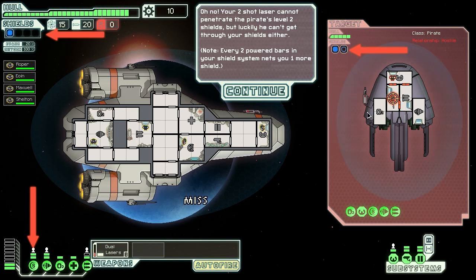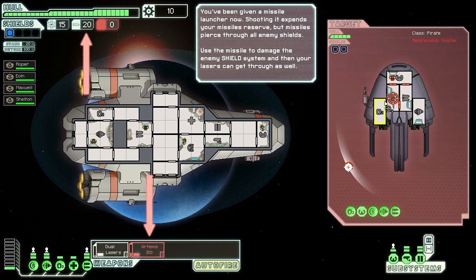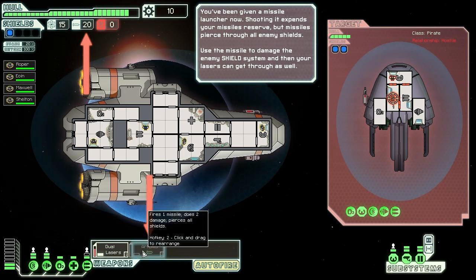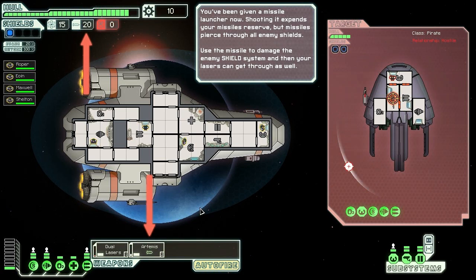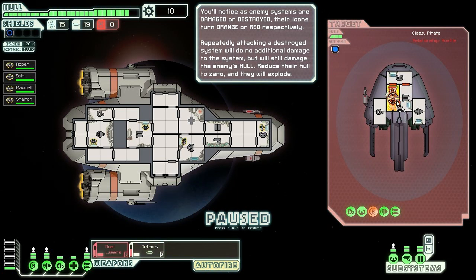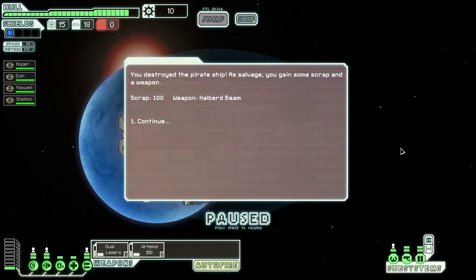Luckily, I now have a missile launcher because it's part of the tutorial — limited shots. I'm going to launch that. Missiles often penetrate shields, not always. I've hit the enemy ship — there's a fire in their shield generation system. I'm going to fire my next missile at weapons. The lasers I'm going to keep shooting at the shields because they're only damaged, not taken out completely. There we go — taken out completely. Missile finished them off. Simple as that. Got a random new weapon!